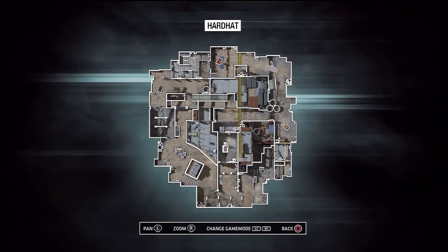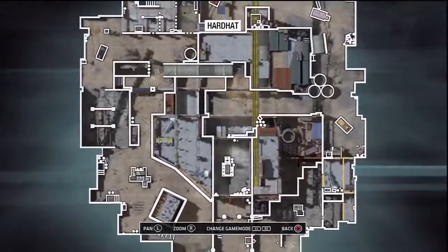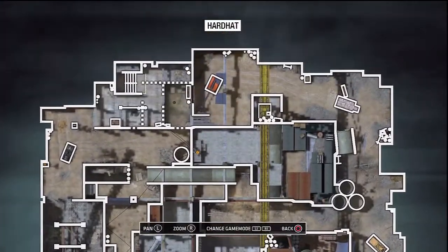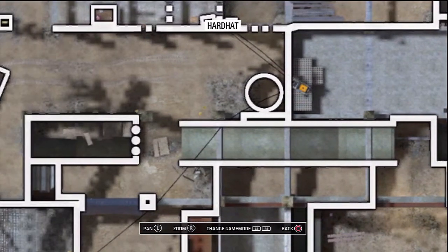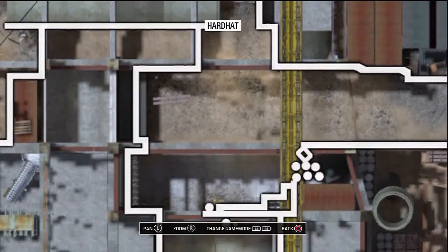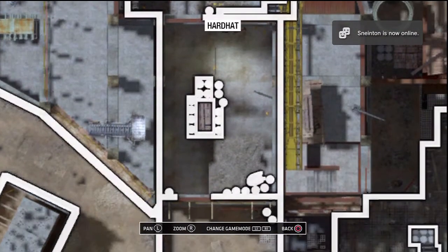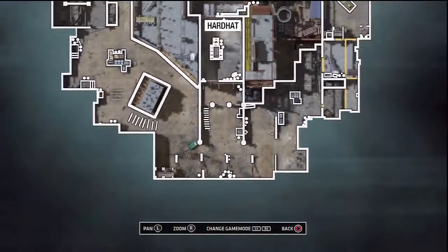Hard Hat. Engage the enemy in a tightly spaced construction yard that caters to fast-paced close-quarters combat. The majority of skirmishes take place in the open through short sight lines, rewarding the player that best anticipates enemy movement and can strike a solid balance between careful movement and aggressive ambush.